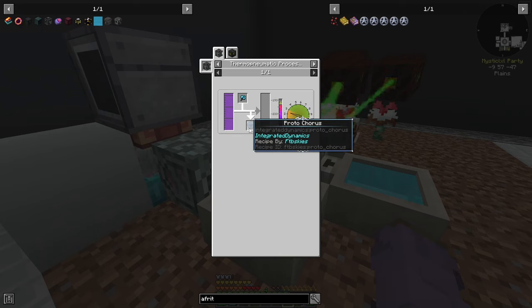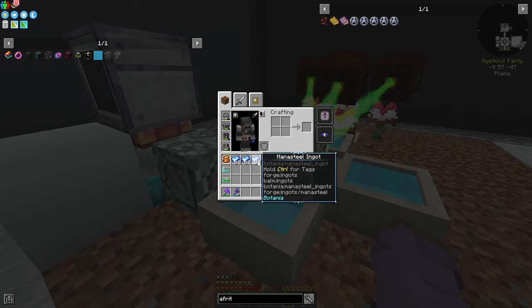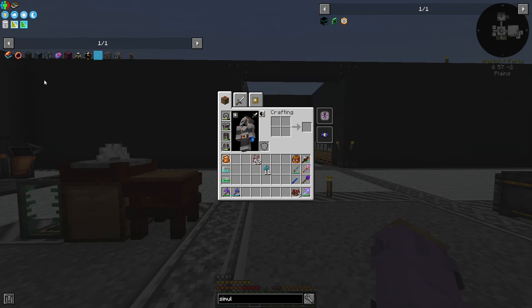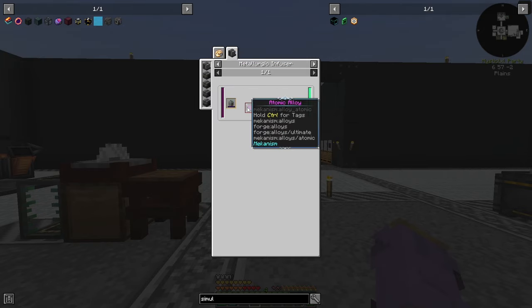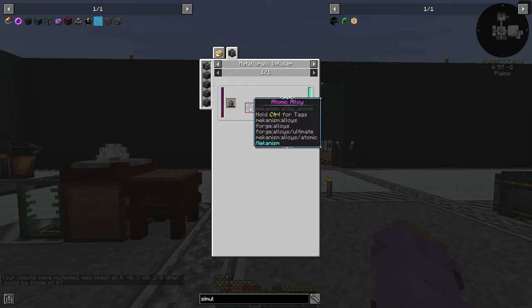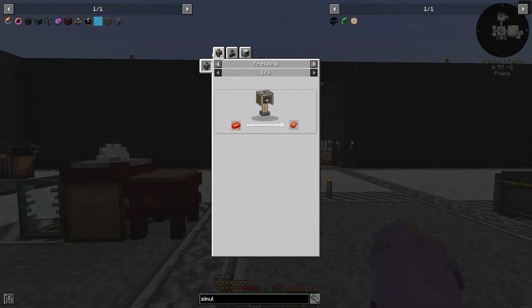As I've been making everything I need for ender tanks and phytogenic insulators for the passive wall, I realize there is a much better recipe for quantum mechanisms. That is using a monologic confuser to turn one atomic alloy into four quantum mechanisms with just a single source gem as its power source. I recommend doing this if you're at the same state of the game — it requires a lot less resources, just a few diamonds, obsidian, and the signalum.